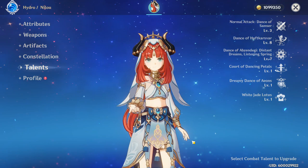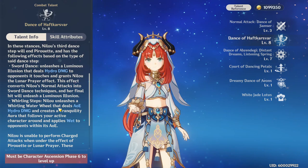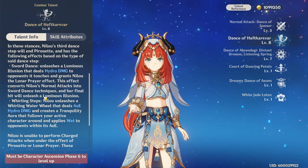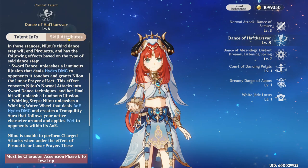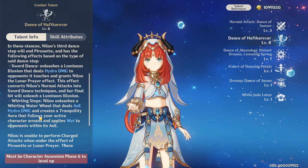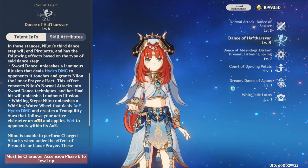Now let's talk about how you're going to want to play Nilou outside of a bloom reaction. A lot of the time when doing bloom, you use the Aura version of her E-Skill that creates an AoE of Hydro and applies wet to everybody around her. But for non-bloom Nilou, it's more than likely going to be beneficial to use the Swords Dance stance, where you convert her normal attacks to Hydro damage — those attacks scale off your HP, dealing big Hydro damage and getting your reactions off. For the most part, you want to be converting your normal attacks into Hydro damage for non-bloom Nilou.